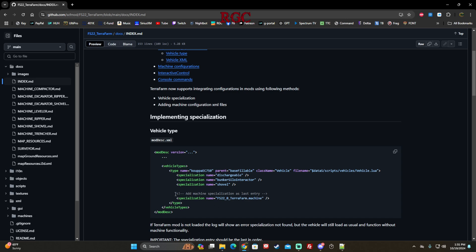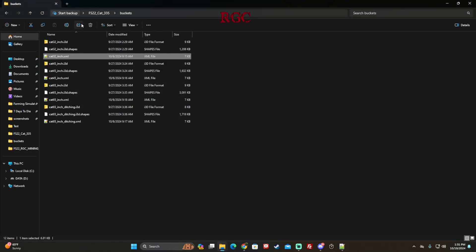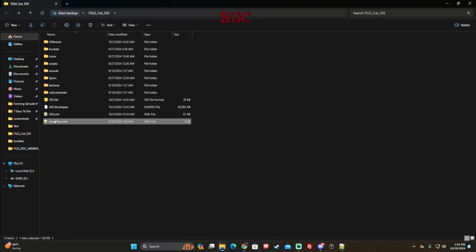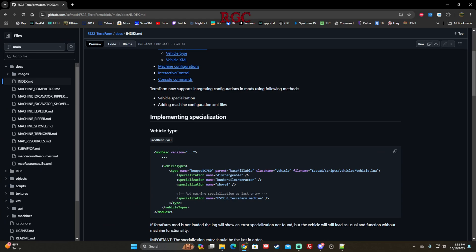The next step is going to the modDesc and adding what I covered from the GitHub index section. In your modDesc you need to add the specialization for TerraFarm machine. Copy this specialization and go into your modDesc for the mod — in this case the 335. This is the vehicle, the base drivable part. The specializations here include dischargeable, bunker, tractor, shovel — you're going to add TerraFarm machine as the last one. Make sure it's last. If dischargeable, bunker silo, and shovel are not in there, add them.